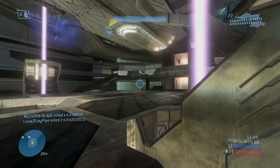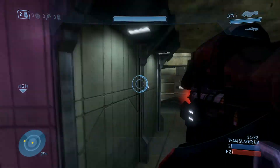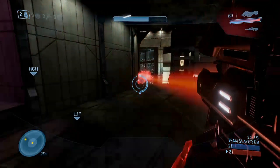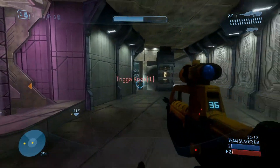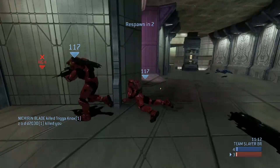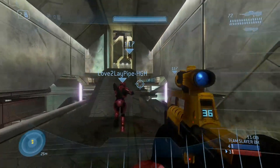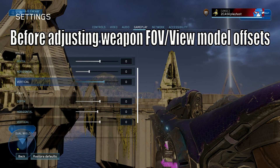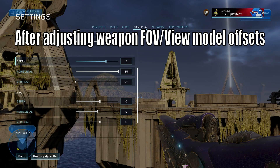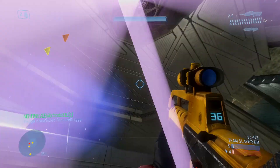My favorite thing is definitely the ability to change the weapon FOVs. They added new sliders that let you change the positioning of the weapons. If you understand how normal FOV works in games — on console, FOV is typically around 60 to 70, a narrower view, while on PC you can stretch it out to around 120 so you can see far to your left and right.